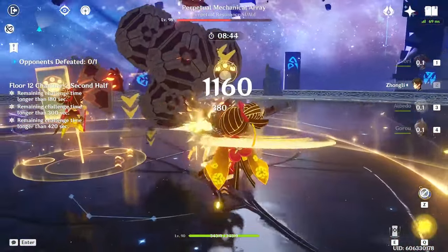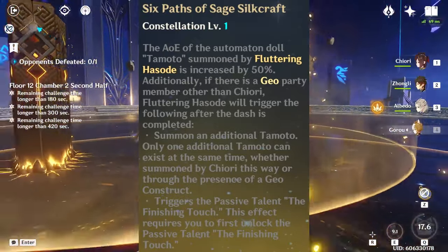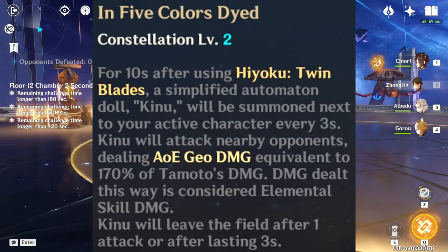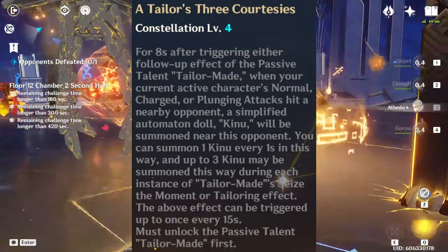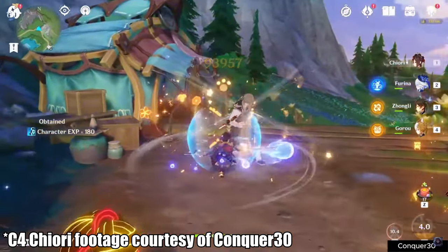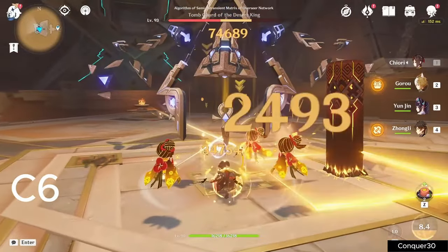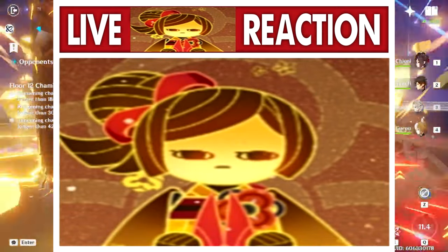Let's quickly go over her constellations — I actually think they're hilarious. C1 gives her dolls more range and means you no longer need a Construct character specifically; just any other Geo character will do now, which enables double Geo teams like Navia and Chiori to work. C2 deploys that third mini-doll after Chiori ults, doing elemental skill damage of its own. This compounds with C4, which basically does the same thing but off her skill instead of her ult, meaning a C4 Chiori should have up to four dolls active at once all doing elemental skill damage onto enemies. Finally, C6 turns Chiori into a main DPS by buffing her normals and reducing her skill's cooldown by 12 seconds, meaning she really does become a Geo Keking because she can spam her skill just like Keqing can — a Geo Keqing who can also deploy her own small army of dolls that brutally murders anything Chiori even looks at.